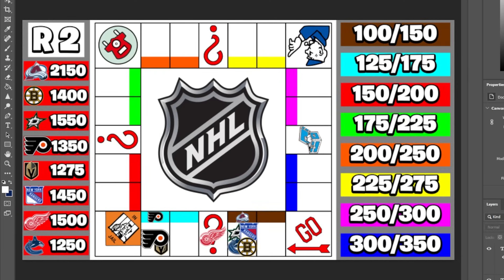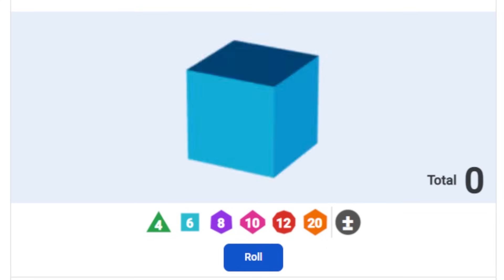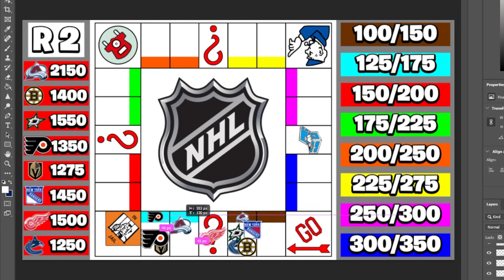With round one in the books, the Colorado Avalanche are the clear favorite at $2,150, while the Vancouver Canucks sit in last with $1,250. Round two begins with Colorado rolling a five and claiming another property. Though it's pricier, this team is just made of money, so it won't hurt them financially.